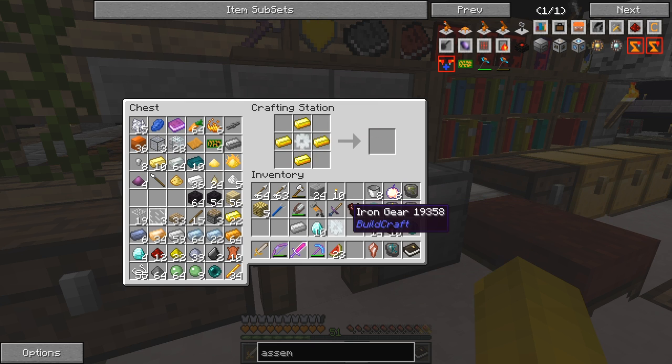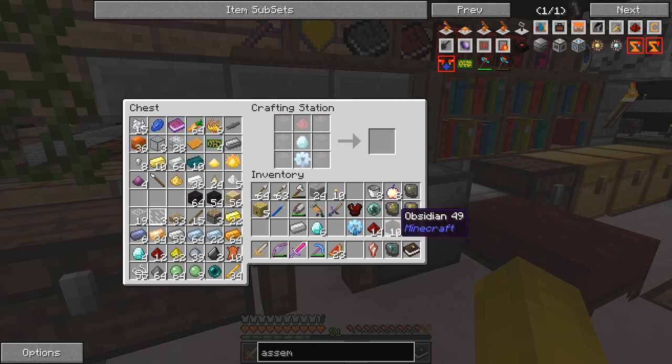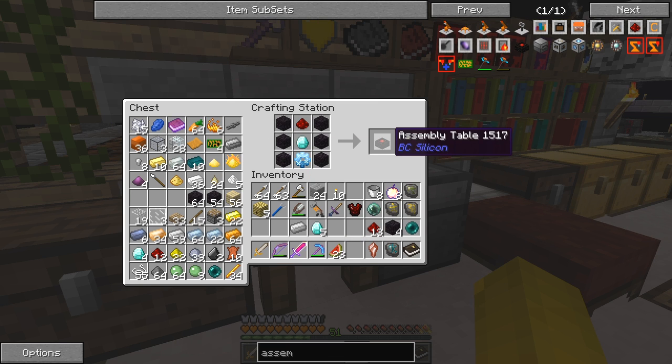Just happens to be the right one - iron gear - so there we have a gold gear. Then we need four diamonds around it and that'll make a diamond gear - so this is pretty expensive in terms of diamonds. The rest of it is fairly straightforward: we need one redstone, six of these, another diamond, and a diamond gear - so we get the assembly table.